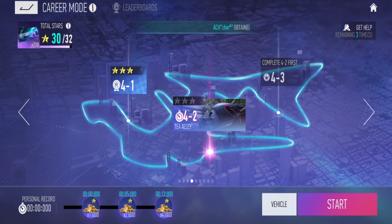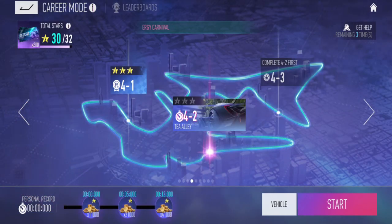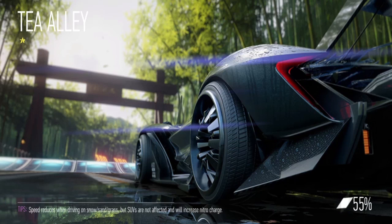So this one — four-two. Okay, for that one only you need to choose a certain car and points and challenges. But from here onwards you can just use your own car. Okay, let's just play normally this time.